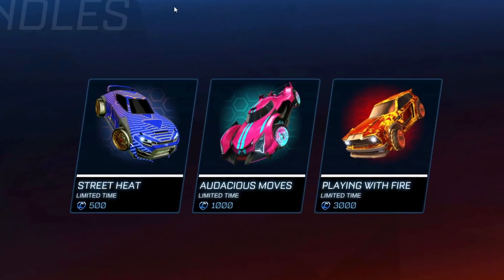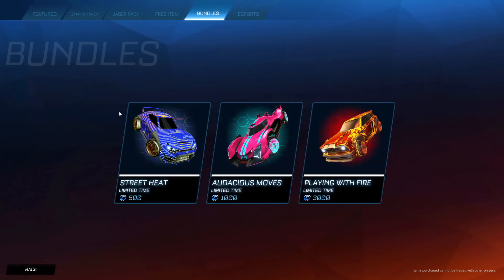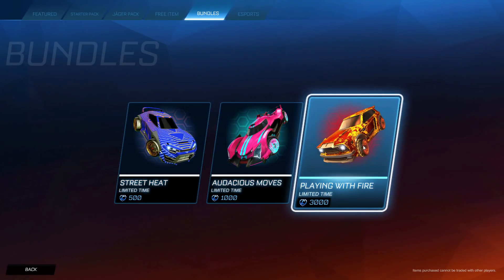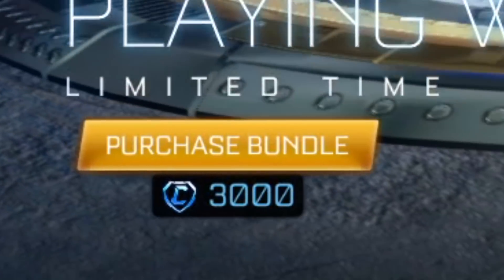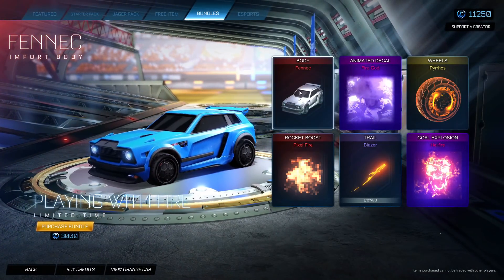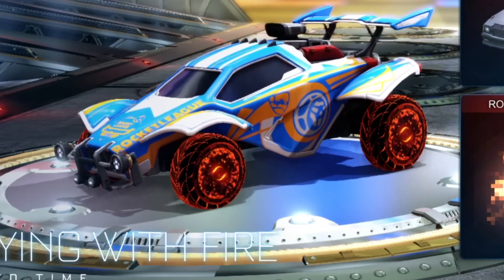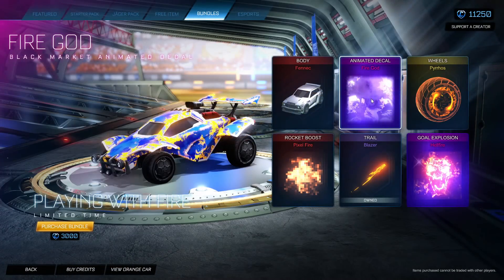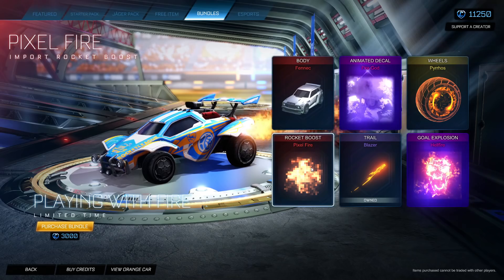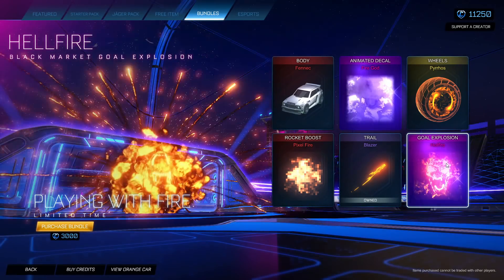The new bundles came out on Rocket League yesterday. They're not really worth it except for the last bundle which costs 3,000 credits and you get around 3,400-ish credits worth of items. You get a Fennec, Pyros Wheels, a Fire God, Pixel Fire Boost, the Blazer Trail, and a Hellfire Goal Explosion.